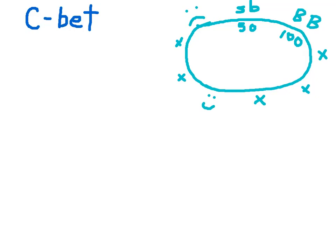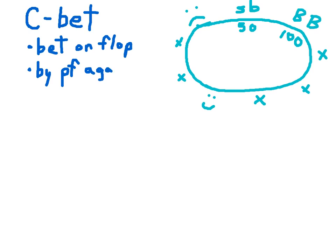In this video, we'll discuss the continuation bet, shortened to C-bet. What is it? It's a bet on the flop made by the pre-flop aggressor. How big is a C-bet? It's traditionally half the pot, all the way up to the size of the pot.